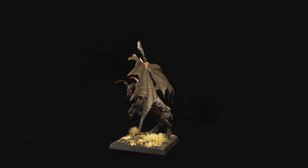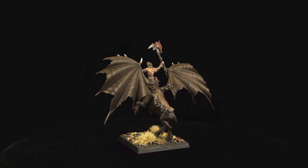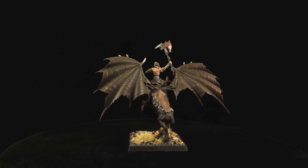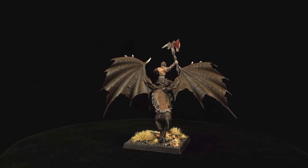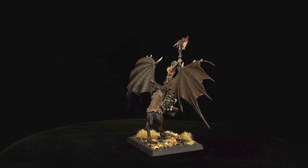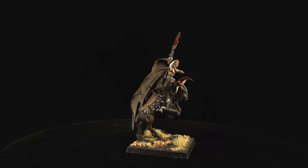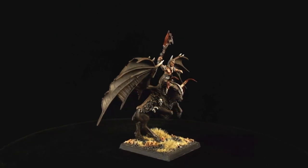The model itself is based off the Wood Elf Great Stag, which was a monstrous mount that was really kind of crap in the game, and no one ever really used it. I don't think I've ever seen it on a list or on a tabletop. But the model's pretty cool, so I added some wings from the Vargai's kit, and I put a dude on top, ready to roll.